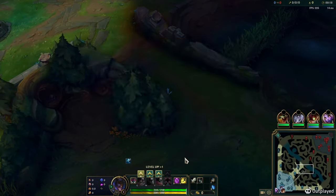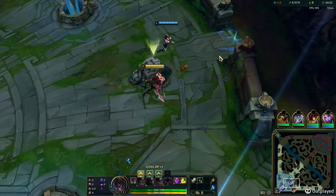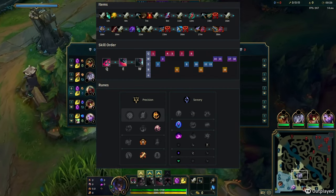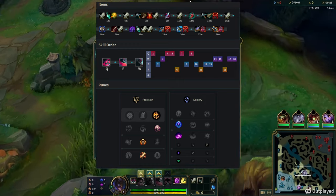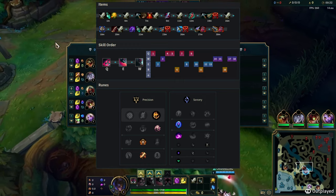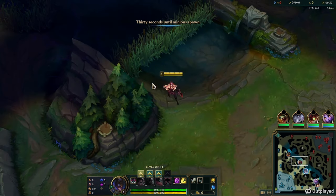If you like the intro, hit the thumbs up button below the video to help me out. This game is in low master against Malzahar. I take Conqueror because it's just the most fun right now — you can also go Electrocute or First Strike. The build is a standard Eclipse, Profane, Edge of Night, Grudge, into whatever you want. I go Sundered this game. I like going Teleport against mages because it helps me a lot in the early game.